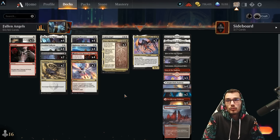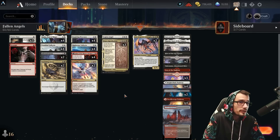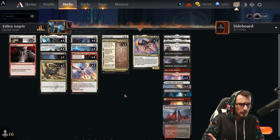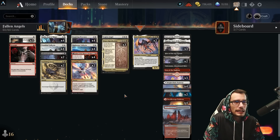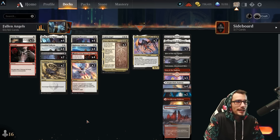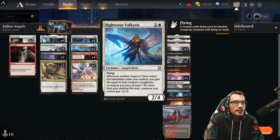It's a 4/5 with flying and lifelink, which is a body you're gonna have to deal with — and not easily. It's also multicolored so it's going to dodge things like Vanishing Verse, which we do run ourselves as a little bit of removal.